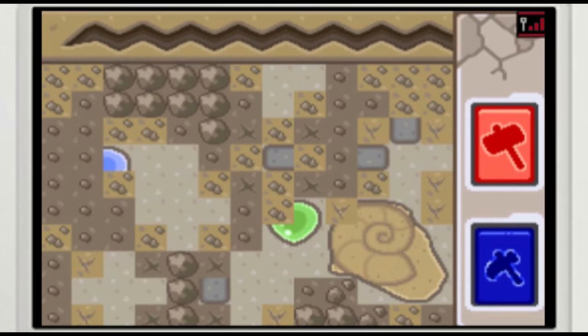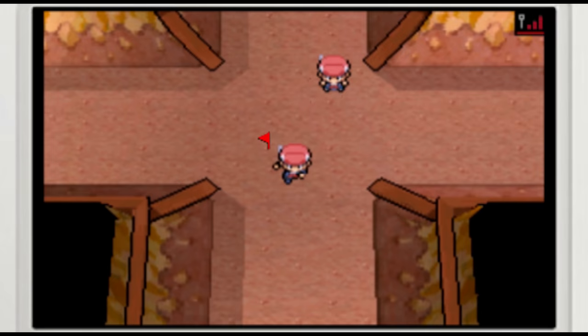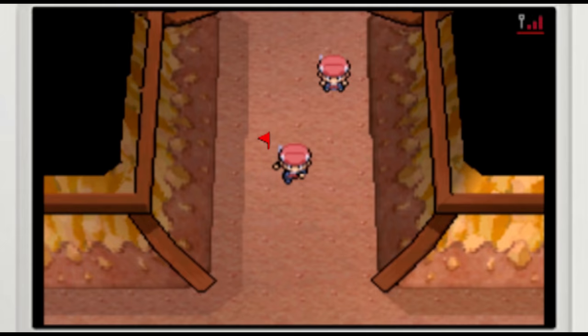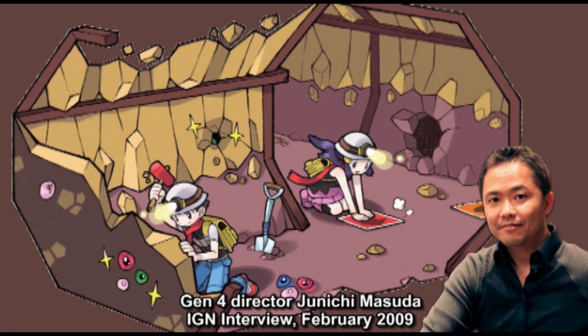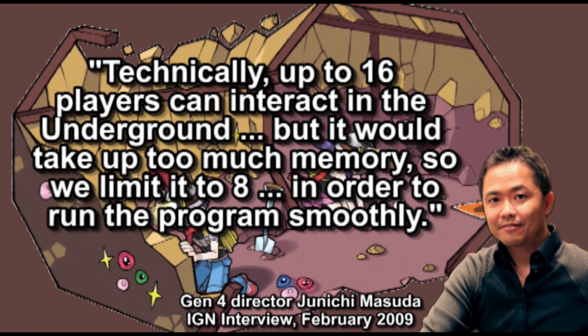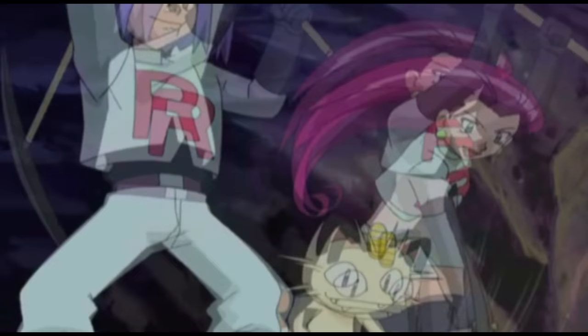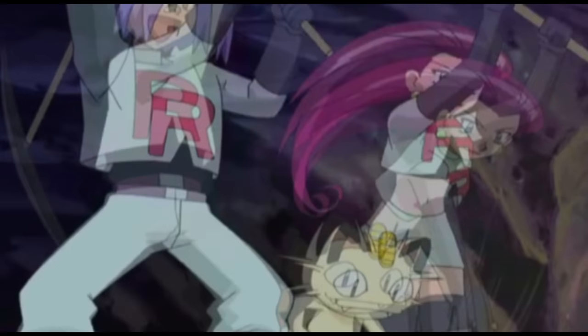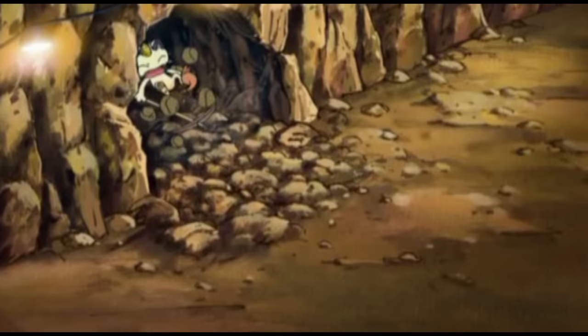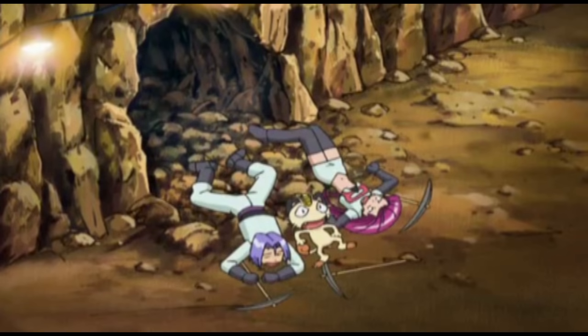There was also Capture the Flag, where you and your friends could lay traps for each other, capture flags from each other's secret bases, and run opponents' flags back to your own secret bases without getting caught, in order to unlock new features for the Underground — like the ability to add more decorations to your secret base and even an upgrade for your Trainer Card. It wasn't until 2009 that Masuda explained in an interview with IGN that the DS's memory limitations were the reason we were tragically deprived of running around the Underground with up to 15 of our friends. But honestly, not one person watching this video would have been able to get that many friends together for a game of Pokémon — if you were like me, you bought two copies of the game and traded Pokémon back and forth with yourself.